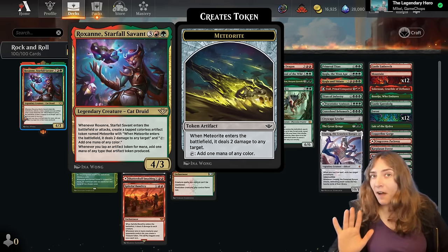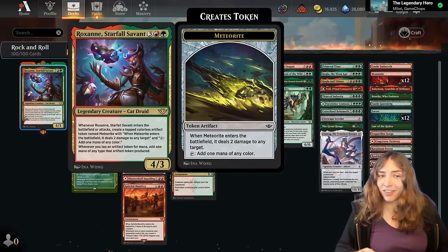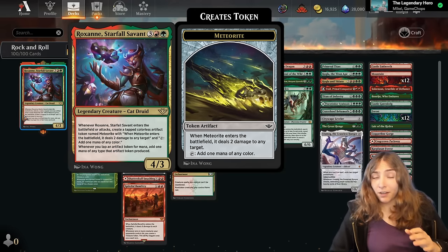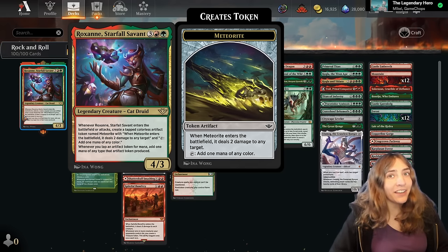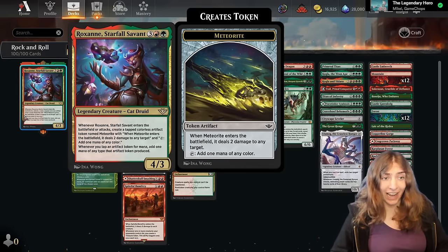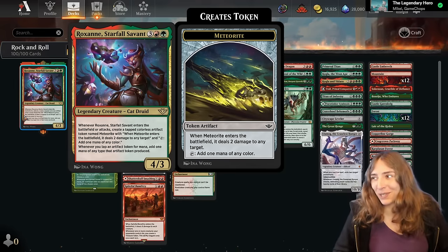Normally a meteorite is a five mana card. It enters untapped and taps for one mana of any color and deals two damage to any target. Because Roxanne makes one of these when she enters the battlefield or attacks, if you give her haste, it's very easy for her to refund her own mana cost. She even has another ability that can help with ramp even more.